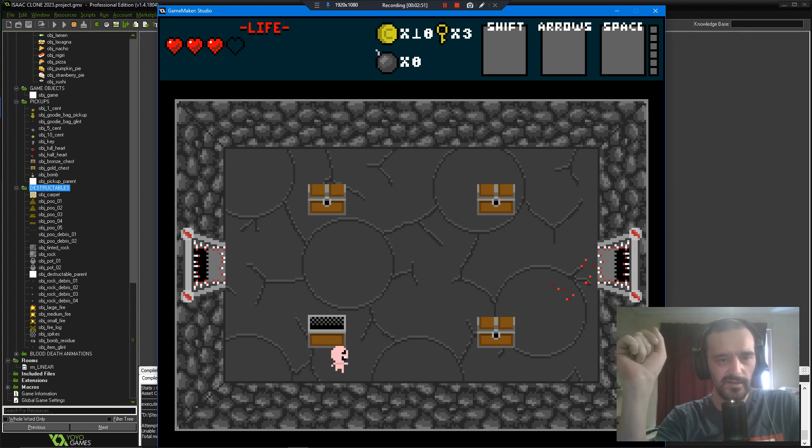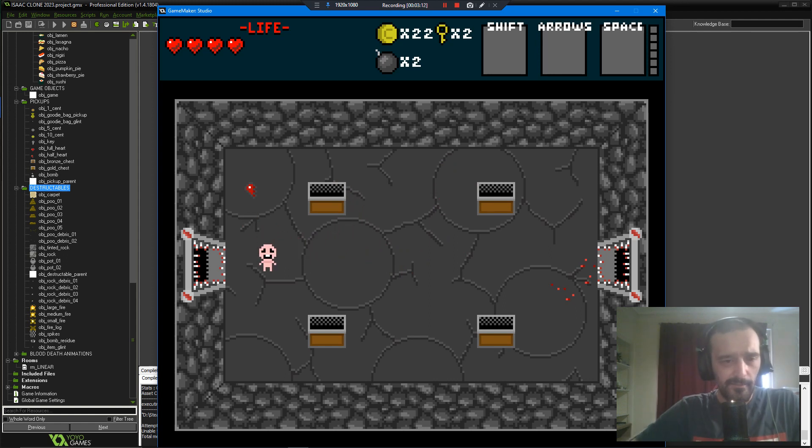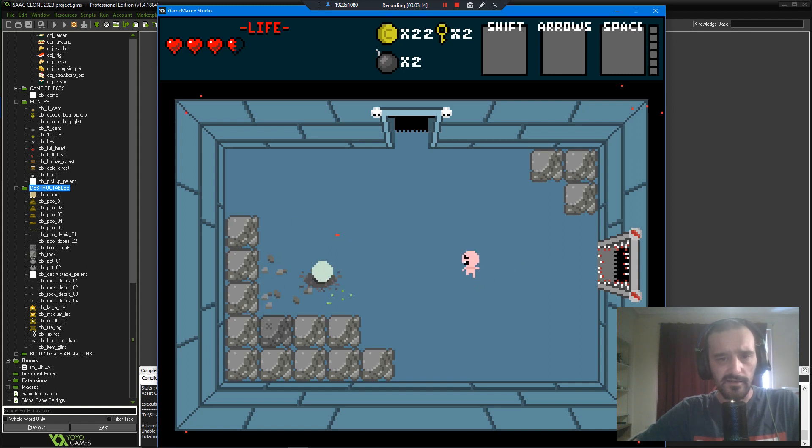Before, items would just spawn right in front of the player and you wouldn't even know what you picked up. Now there's a little worm animation, and it will spawn that first, then the items as soon as the animation finishes, and it will bounce off the walls so it doesn't get stuck.